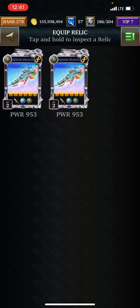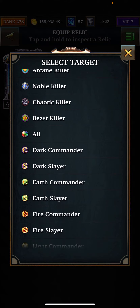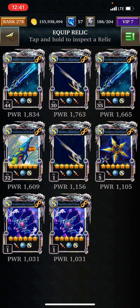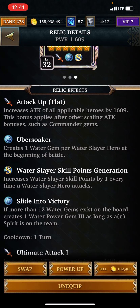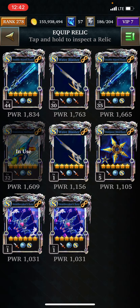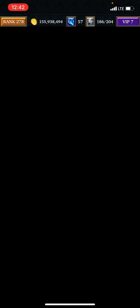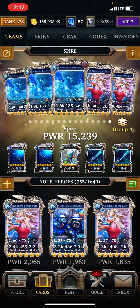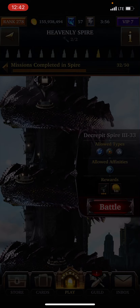Wait, I'm doing the wrong thing here. I don't really need intensity for the special cards, so what I'm gonna do is just throw in some water slayer relics. I do have spirit right here — let me just double check — spirit, spirit, and then I'll throw in a tech and another tech here.